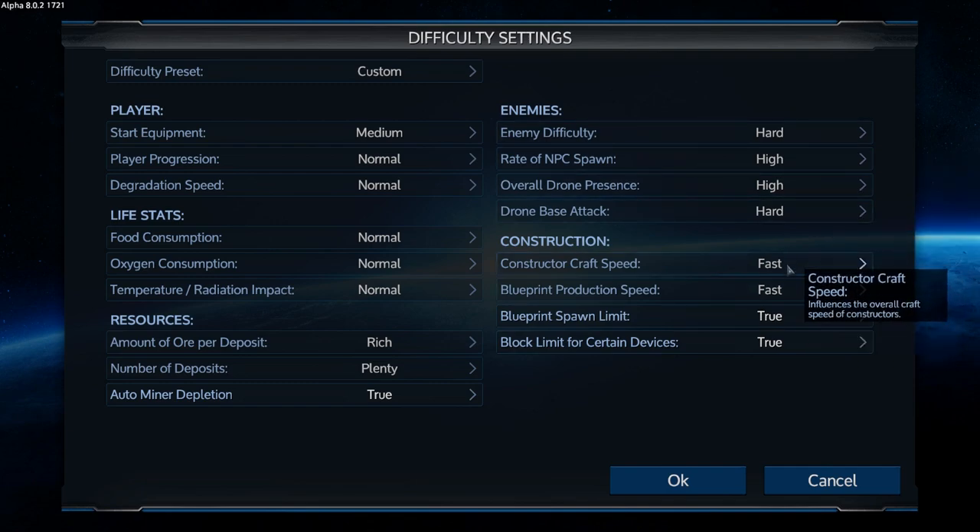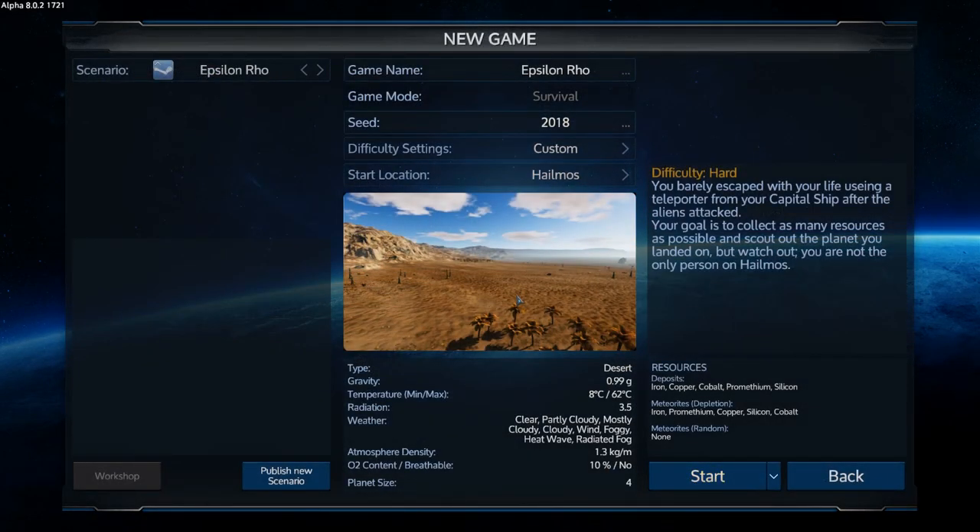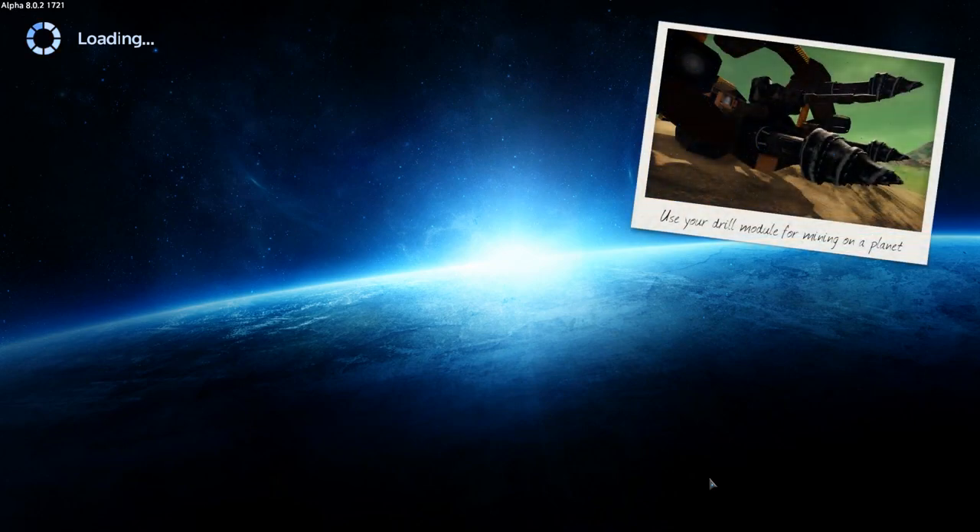This is a custom start for this planet, and it has no O2, so this should be interesting. It's got some extreme temperatures, so I will be starting with medium armor — you have to, there's no oxygen on the planet. It would be pretty mean to start people on a planet with no oxygen without any armor; it's basically instant death.